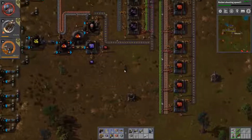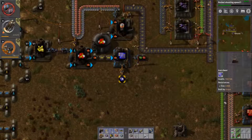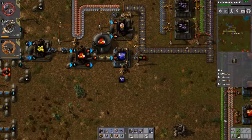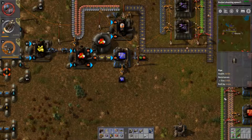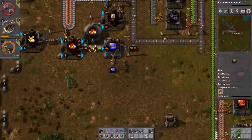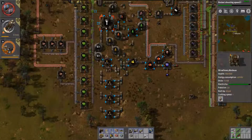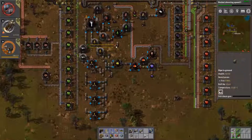There we go - that'll be a nice jolt to the system. You are out of work to do. So we need 200 blue circuits down here for the rocket silo, 1,000 blue circuits for the rocket parts, and 100 blue circuits for the satellite - so 1,300 blue circuits in the end. Sulfuric acid is actually dropping, which is not a good sign. We are not producing any petroleum gas. We ran out of light oil - finally. That only took forever.